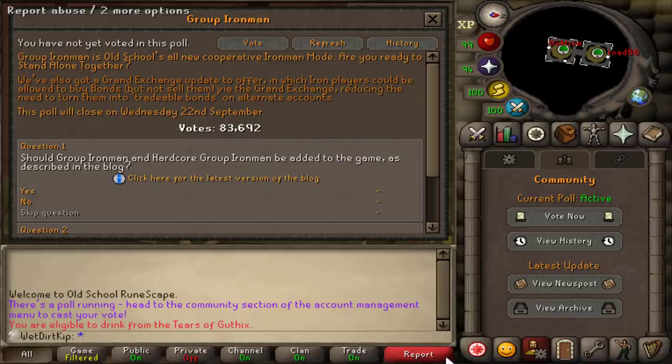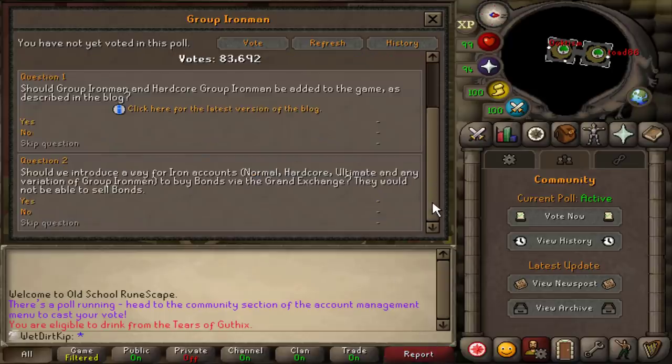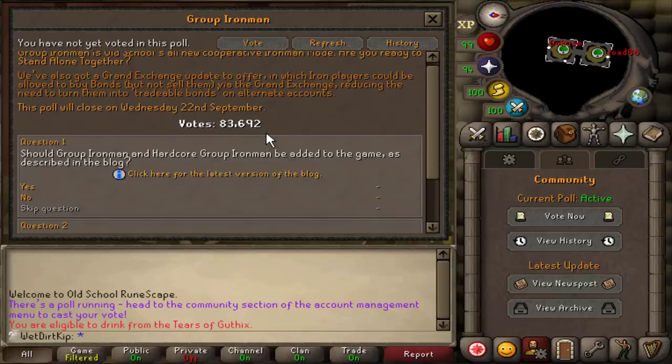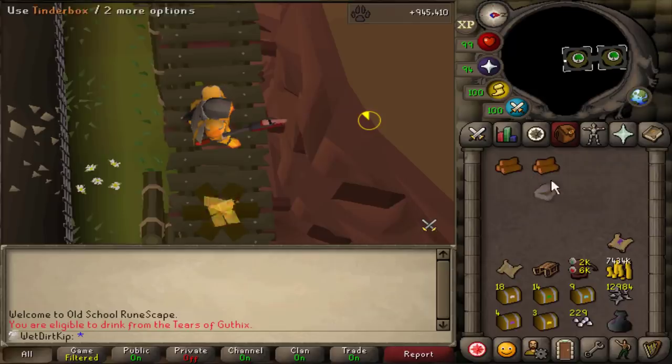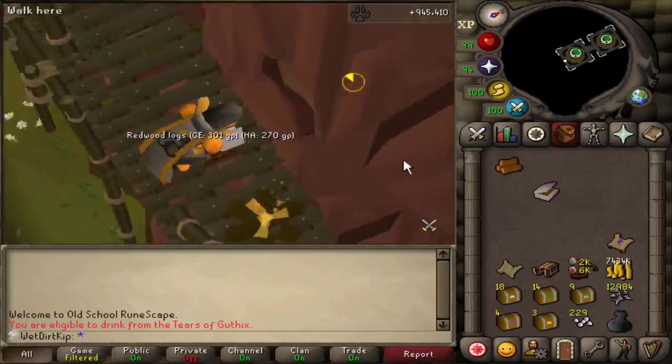It's about 83,000 votes. I know by the time you're seeing this video — I've been thinking about this a lot. I mean, if Group Ironman does come out, this will probably end up being the last video of the series. So we'll see what happens. It has been so long since I've recorded a clip for the video, but here we go — finally, something to show: 107 firemaking. I've just been stuck at Redwoods this whole time.